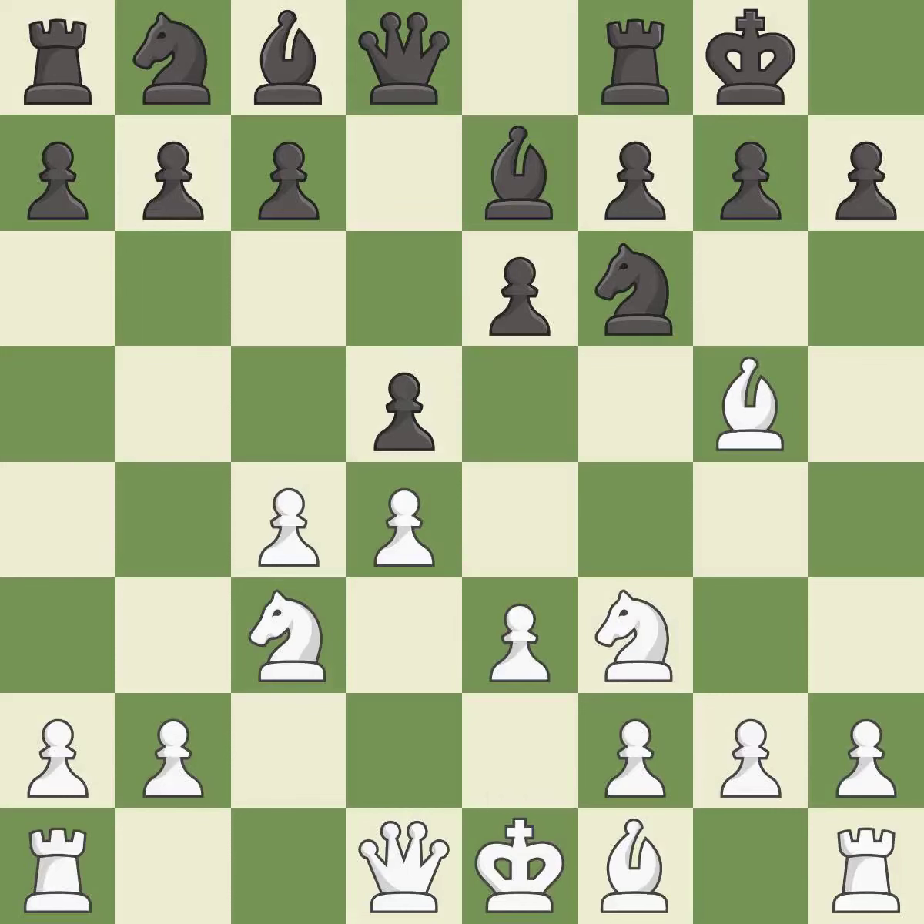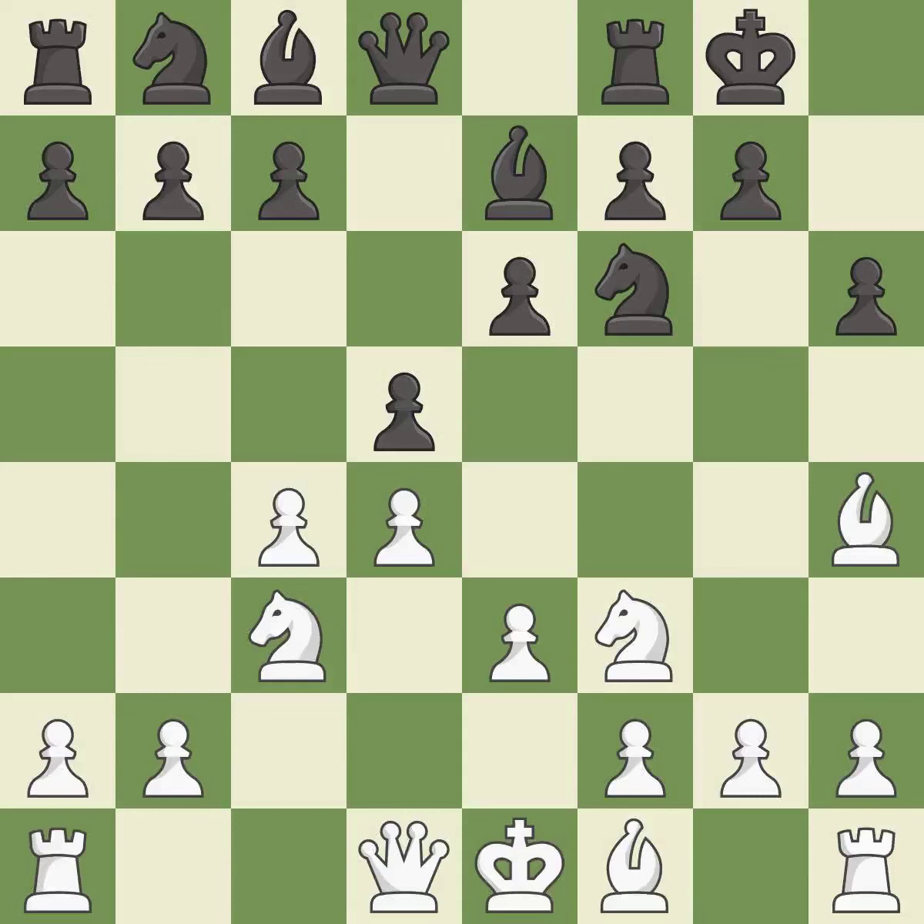This defends the attacked pawn. h6 attacks the bishop on g5, forcing white to retreat the bishop or capture the knight. Bh4 avoids the piece exchange and retreats the bishop to safety while keeping it on the h4-d8 diagonal. This exposes an attack, threatening a bishop. After all captures, this is an equal trade.